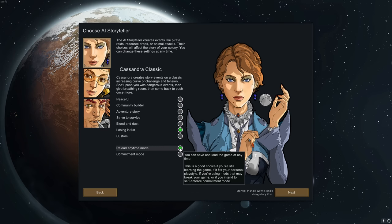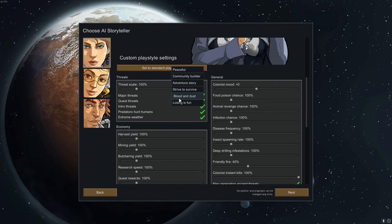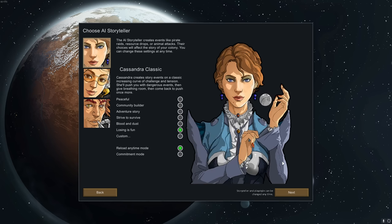You will have to choose your commitment mode. Reload Any Time is recommended for newer players. Custom is where you can set up exactly how everything is tweaked — I would not advise this on a first run through.